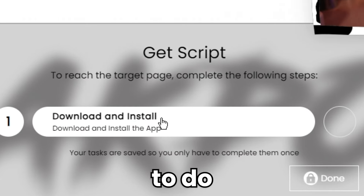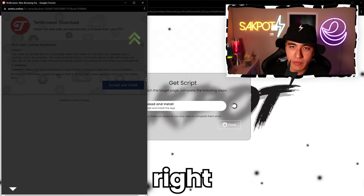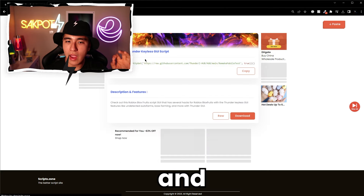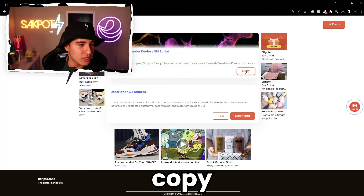Here you're just going to want to do the task — we're going to need to install its app. You can remove it right after you finish the install. Once you finish it, you're going to load into a page that looks like this, and you can just copy the script.